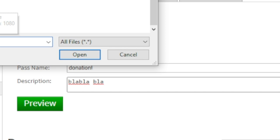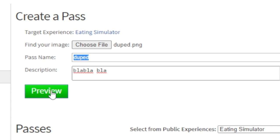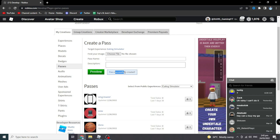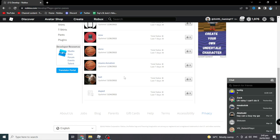You can download any image from Google — put a ball, an anime girl, whatever you want. Hit Preview, then click Verify Upload. The pass has been successfully created.